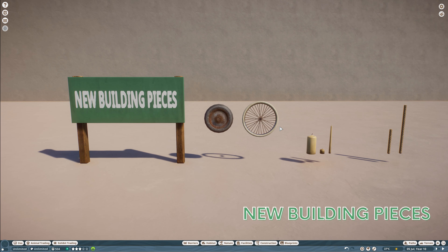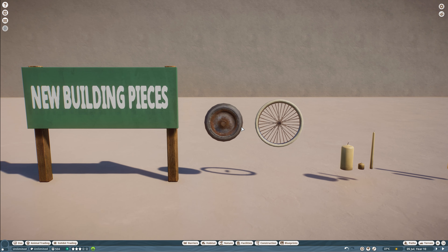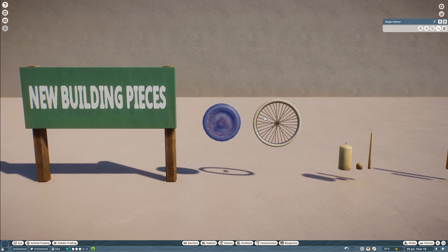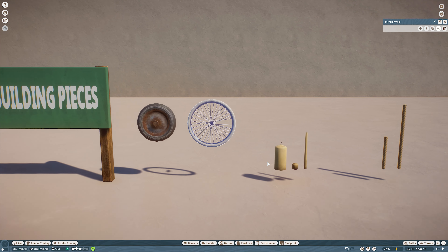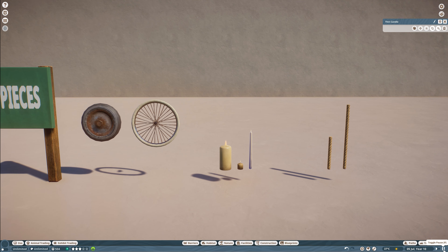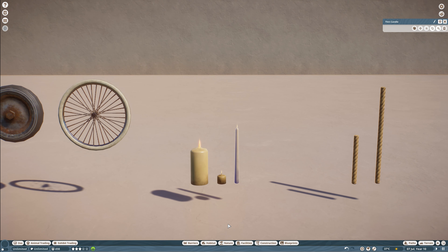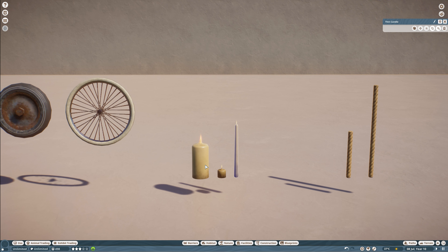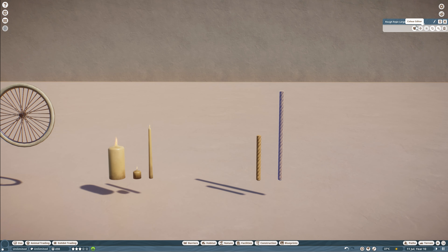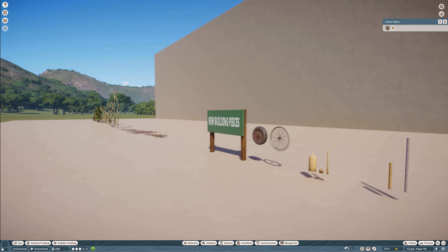There are also some new building pieces from the base game. We have the wagon wheel, the bicycle wheel, candles with actual flames when unpaused — though I'm not sure if those are new — and the rough rope in small and large sizes, which is recolorable and is definitely a new piece. That covers all the new things added with this update.